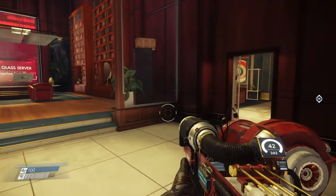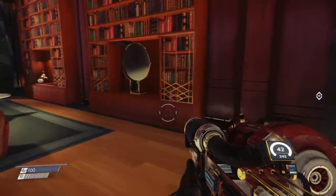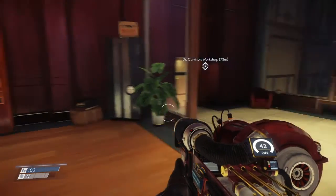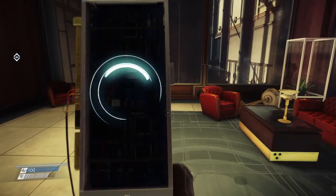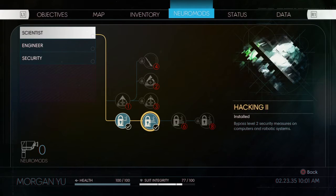Welcome back to Prey. Off camera, I looked up that number test online because I knew there had to be more to it — sure enough, if you put the answers in a specific way, a chest opens up. We got three neuro mods from that, and I decided to spend them on hacking level two.